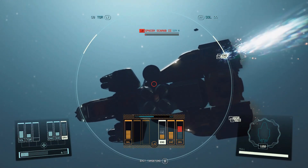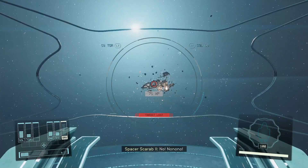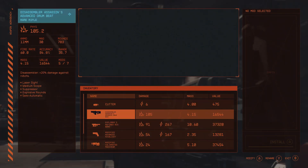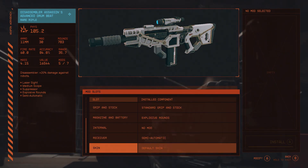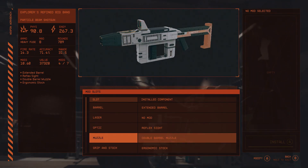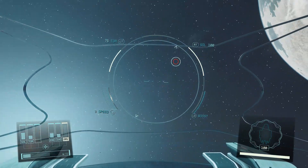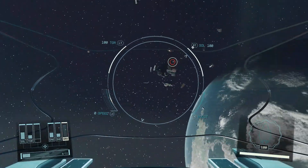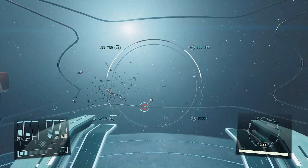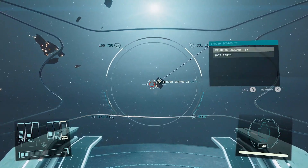This leads into my next improvement: crafting ammo. You're telling me I can build an entire starship, upgrade my weapons and armor, but the knowledge of how to craft ammo just eludes me? We can do it in Fallout. We can do it in Elder Scrolls — granted, it's just arrows and bolts, but it's ammo nonetheless. This would require the addition of gunpowder, or maybe just give us the components and we'll craft our own gunpowder like in Fallout 76.